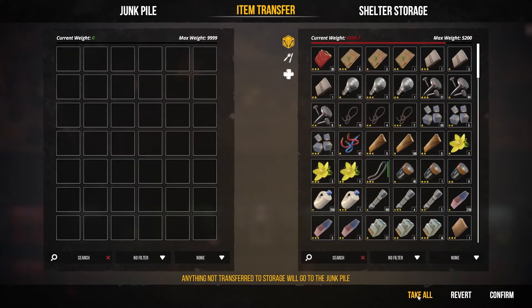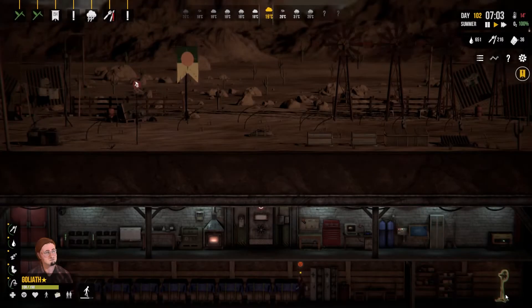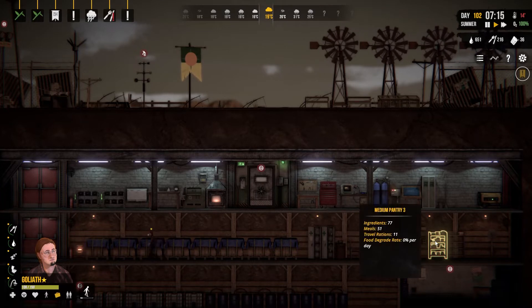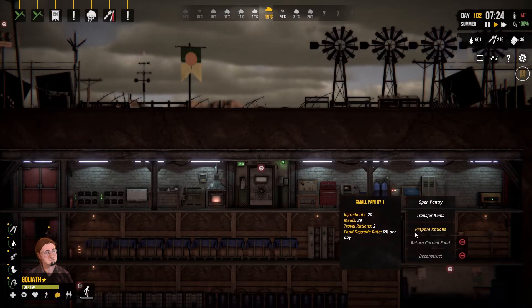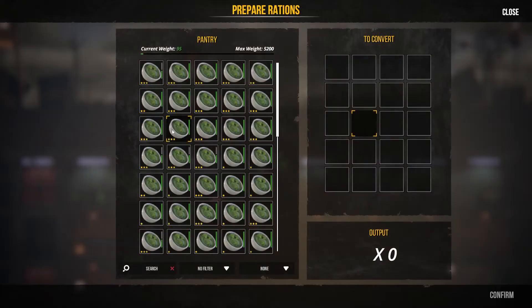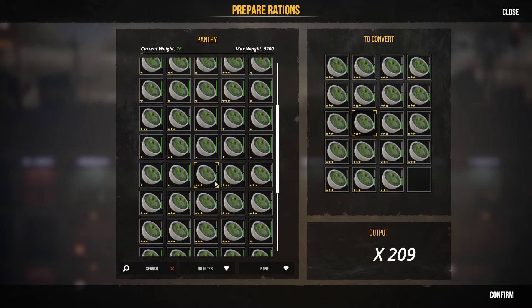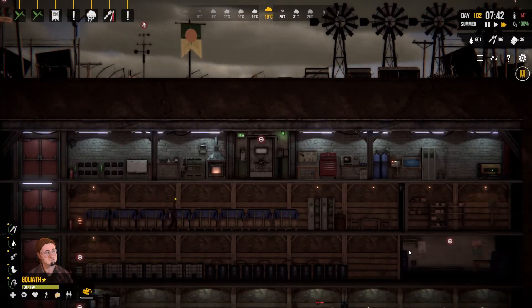He took a whole bunch — we had some cans in there as well. What a jerk. That sucks. So we don't have too many travel rations, so we will go in and prepare some rations. I'm going to select a couple of these lower health ones — might as well. Can't do any more than that. I accept that.